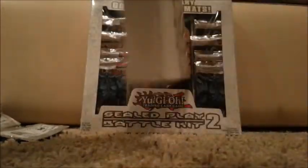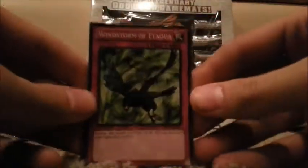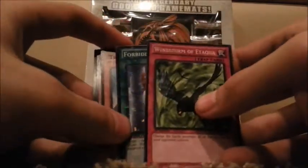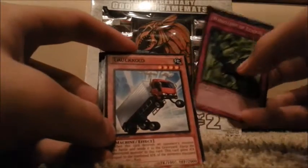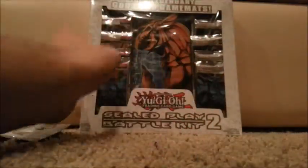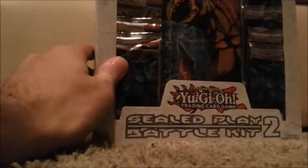And the last pack of this box — here's hoping it's a god card. Windstorm of Ataqua. Forbidden Dress — not bad. Truckroid — oh, Roid decks, so bad. Vylon Stella and Tiki Soul. Alright, that's it for that pack. I'm really glad I got a Plague Spreader Zombie out of it, because that's quite a useful card that I actually make use of in my IRL deck.